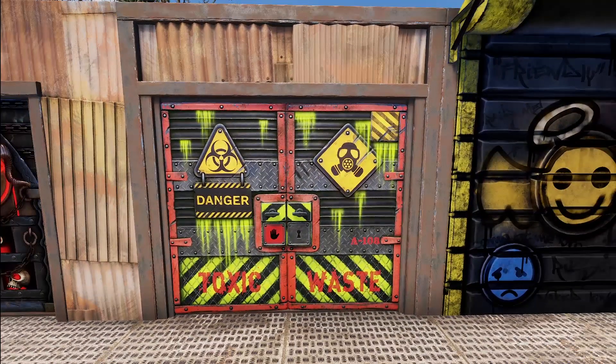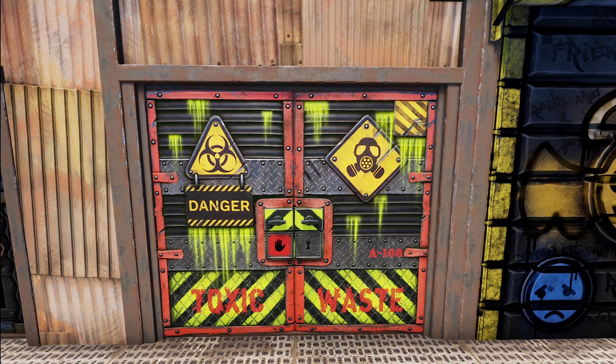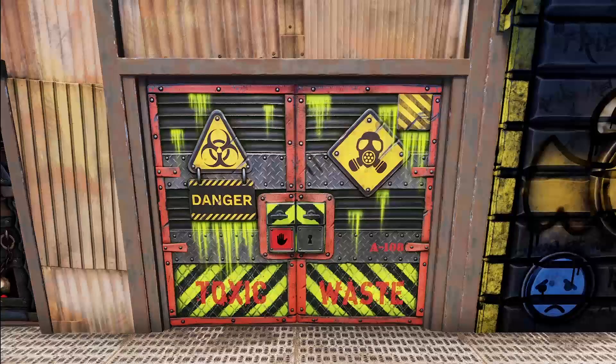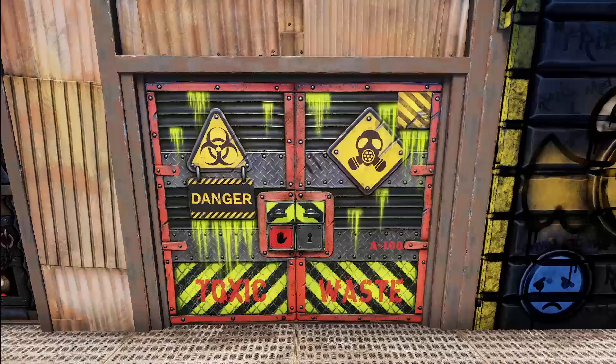Next we've got something that I foresee being very, very popular. It is the Toxic Double Door by Little Ranger, part of his Toxic set. People love glowing doors, and this is a glowing double door that is part of the Toxic set — a very popular set — so that is just kind of a no-brainer. It definitely looks amazing, and I could see this one selling quite well even with a higher price tag on it.